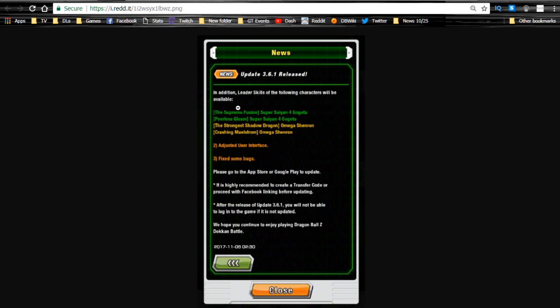Version 3.6.1 also means we now have the Leader Ability. A bunch of other stuff was fixed too, like some user interface problems and app crashing that was affecting some people. The four categories are actually available right now in-game: the Supreme Fusion category with Super Saiyan 4 Gogeta for all Fusion characters, the Peerless Gleam Omega Shenron for the Shadow Dragon Arc category for GT, the Peppy Gals category for the Master Roshi event when you're trying to get Platinum Turtle Shells, and the World Tournament category for Hercule Platinum Statues.